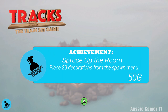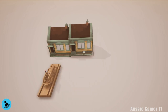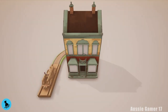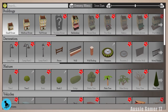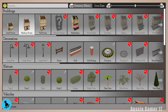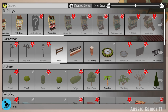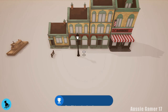There are 10 achievements in the game, and none of them are hard by any means. You're going to get through this game within about half an hour. The second achievement is 'Spruce Up the Room' — place 20 unique decorations from the spawn menu. Go into any level, push the RB button, select any item, and place it down on the map with the A-button. It was literally after the first 20 items I placed that the achievement popped. Another 50 gamerscore.